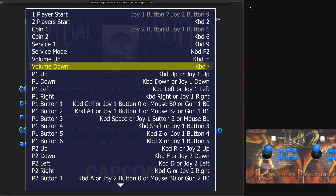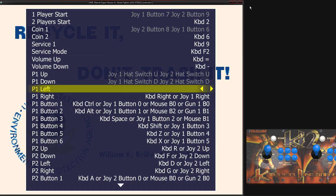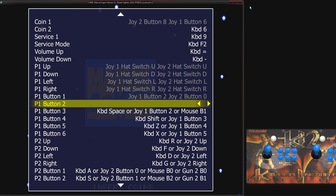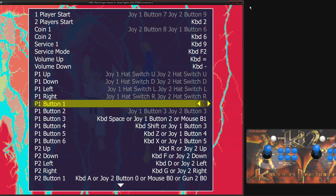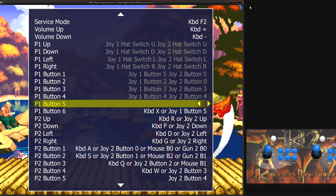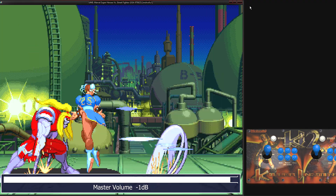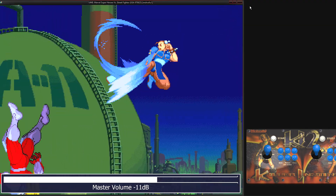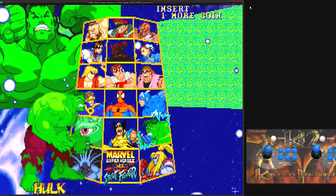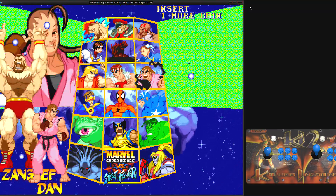I should put like a coin indicator somehow — like just a coin flying across the screen or something. There we go. A couple quick rounds of this. I don't really have a reason; I don't especially need one — it's just fun playing video games.